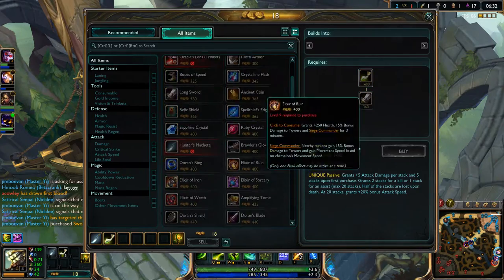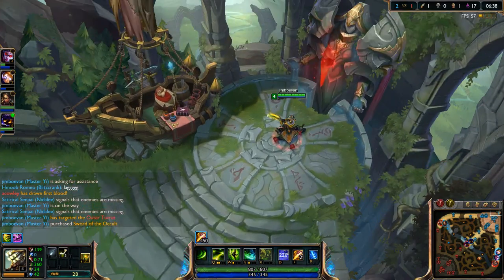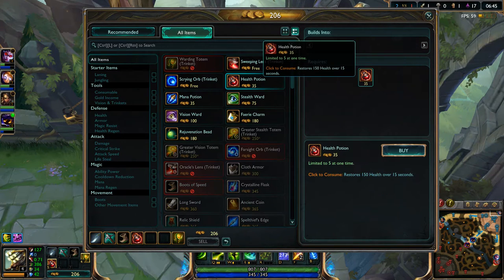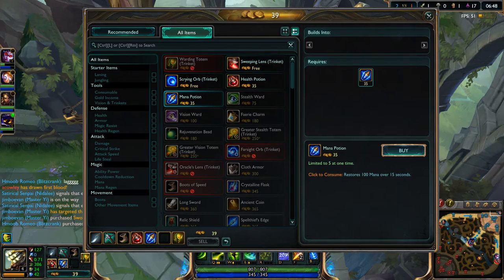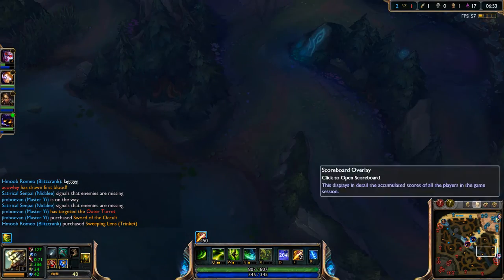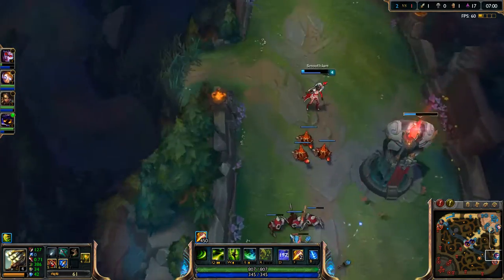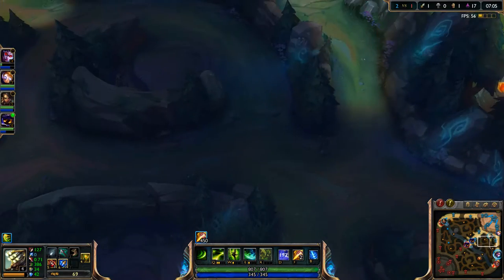Now I'm going to go ahead and get this item. Should we get sword? No, I don't want to get that. We're going to get a pickaxe and then go ahead and buy a boot, plus a little bit of mana and HP at the same time. HP pots and mana pots. We have to level up a few times now — we need about 74 XP to level five. So that is really good.